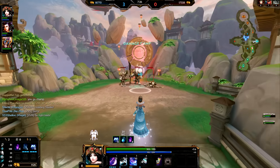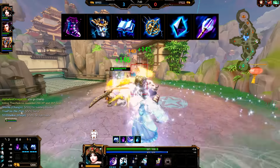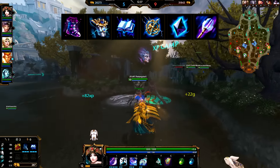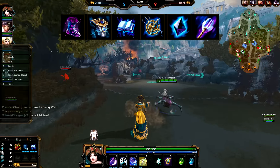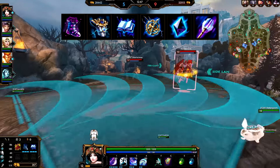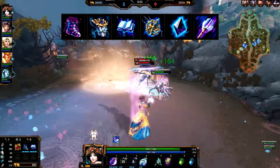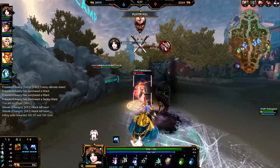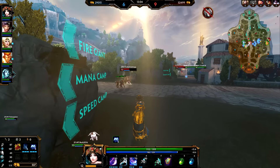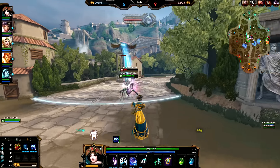If I'm going the solo lane route, I go pen boots and, since I usually go against a warrior, I want Breastplate of Valor for the physical defense, Book of Thoth for stacks, Chronos Pendant, a little penetration, and Rod of Tahuti. If I'm not going against a warrior and don't need the defense, I skip Breastplate of Valor. Her passive is amazing for solo lane — it lets you buy items without backing, snowball continuously, and never stop pressuring.